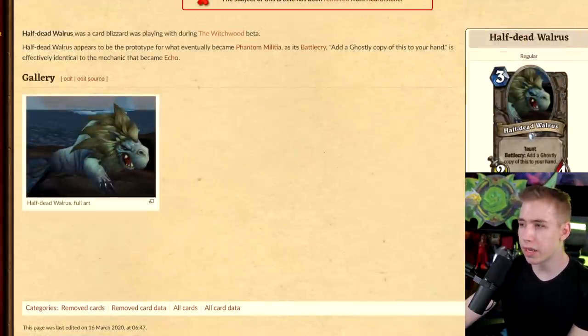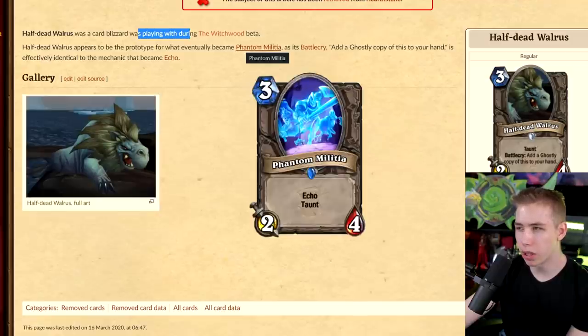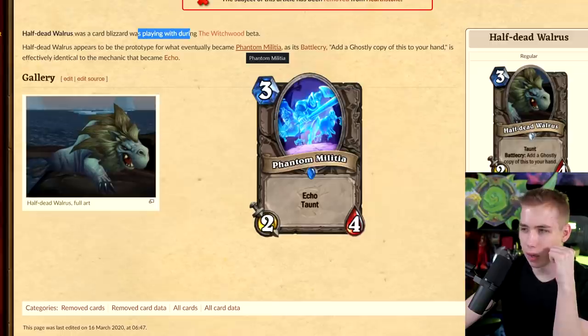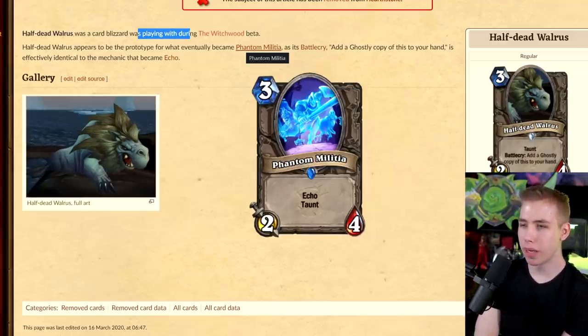3-mana 2/4 — Battlecry: add a ghostly copy of this to your hand. Ghost was a card Blizzard was playing with during the Witchwood beta. Heart Devourers appears to be the prototype of what eventually became Phantom Militia — it's effectively identical to the mechanic that became Echo. So earlier we were right about the 'ghostly' part being Echo. It's funny that they just take random pictures from World of Warcraft to make their cards in the beginning stages, then hire artists later on.